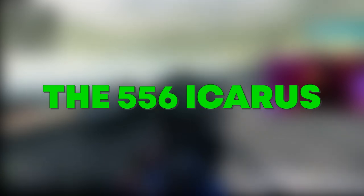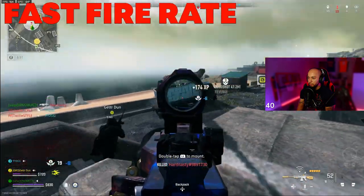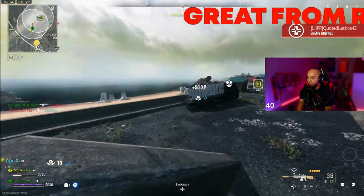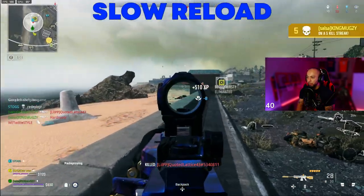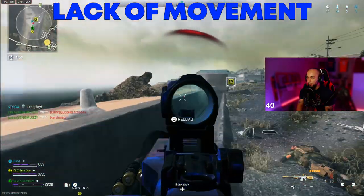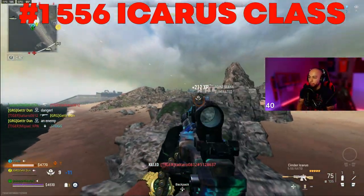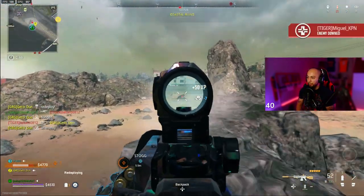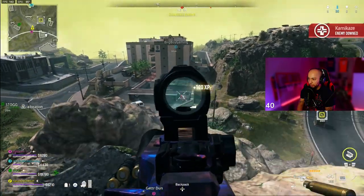The 556 Icarus is a beamer in Warzone 2.0. It has a fast fire rate, a good TTK, and it is great from range. The downfall for this gun is it has a slow reload and lack of movement, but that's what you expect from an LMG. Still, it would dominate on Al Mazrah island, and we have the best build for you.